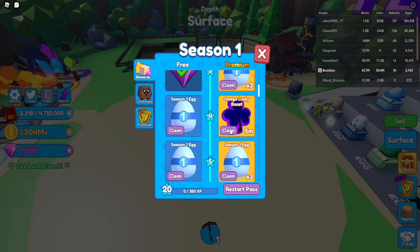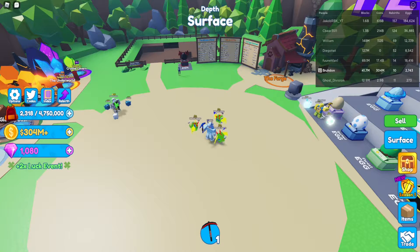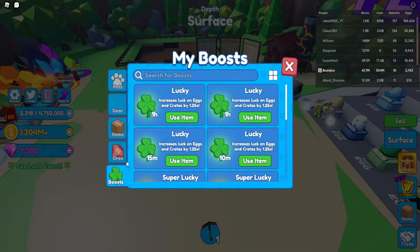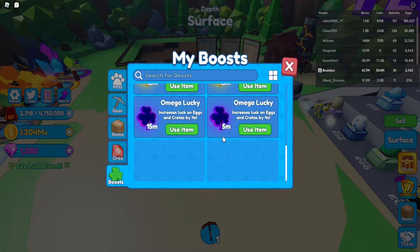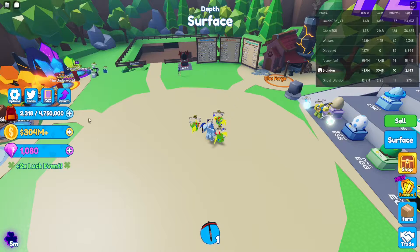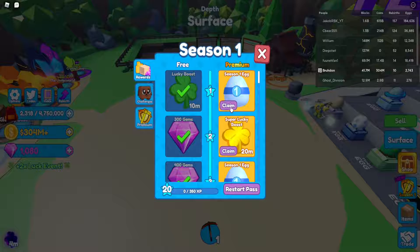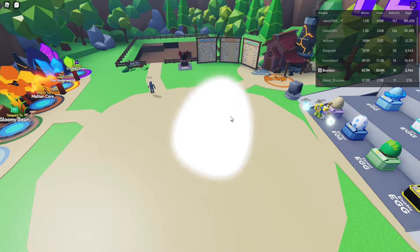I'm gonna get just this one right here — the 5-minute Omega Luck Boost. And then I'm gonna use it to try and get some good stuff from the Season Eggs. We'll just do this, use that, and quickly we're gonna go here. So we're gonna start with this one right here. Hopefully we can get something good.